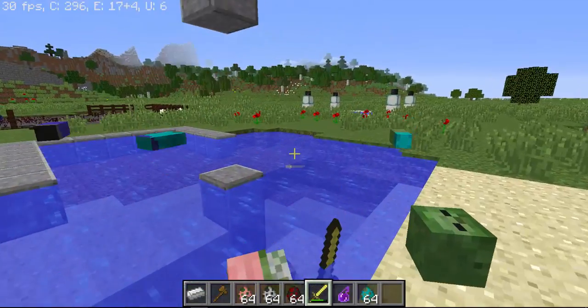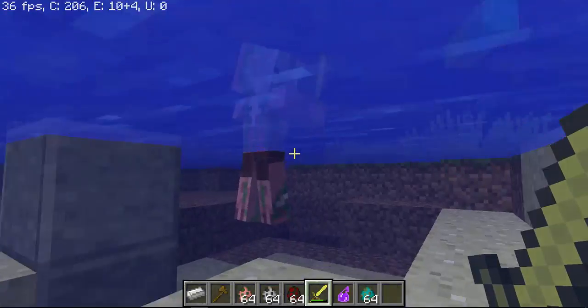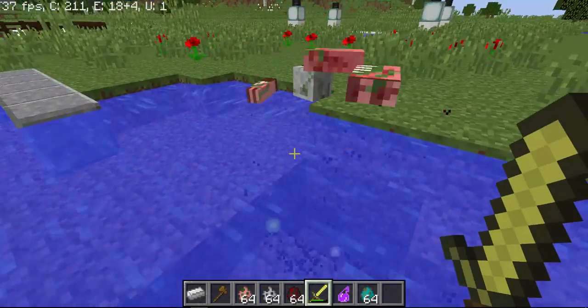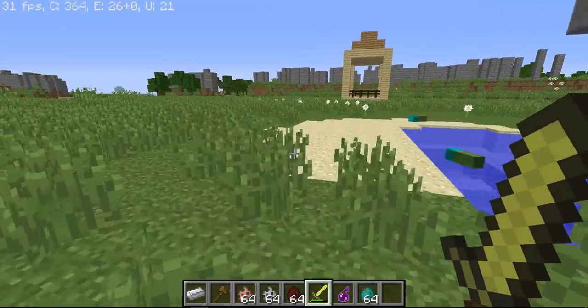As you can see in the water, the body parts float around frantically - it's quite funny. If you hit one and kill it, the body parts float around. It's quite a cool feature.